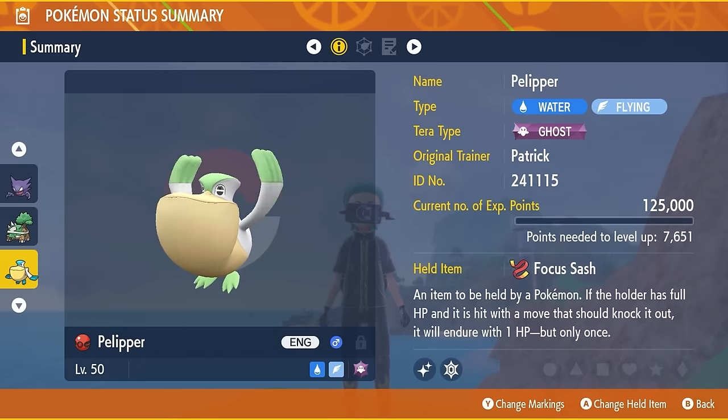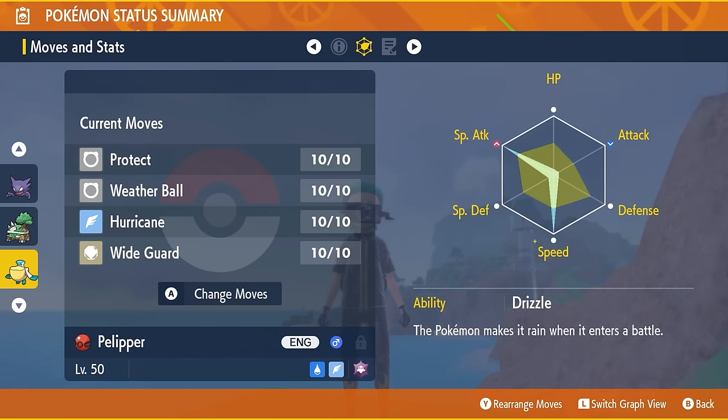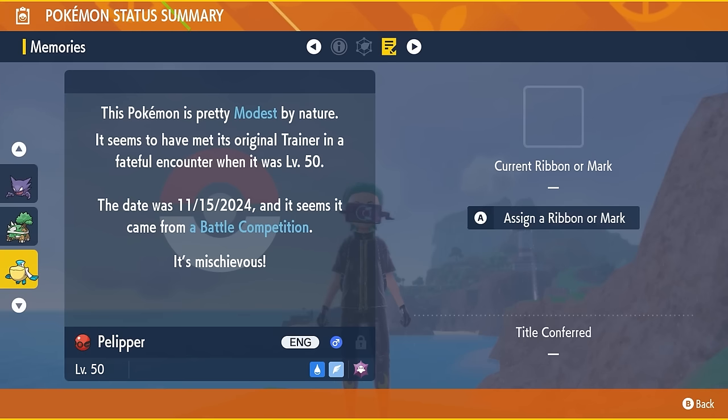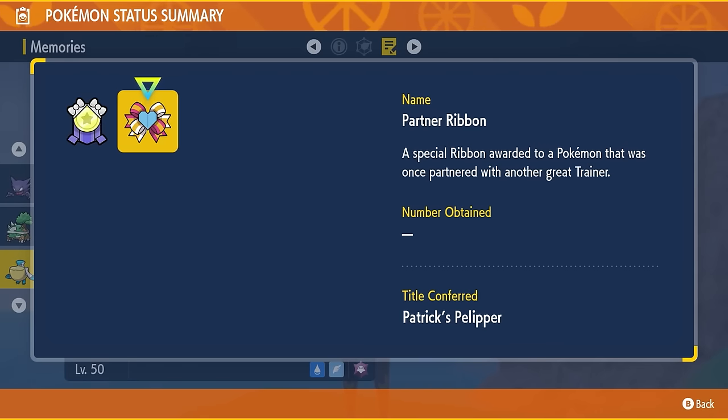Pelipper comes in at level 50 in a Cherish Ball. It has the Ghost Terror typing and as a bonus it gets the held item Focus Sash. It's got the moves Protect, Weather Ball, Hurricane, and Wide Guard, the ability Drizzle, and it comes fully EV trained just like Patrick used in the North America International Championships.